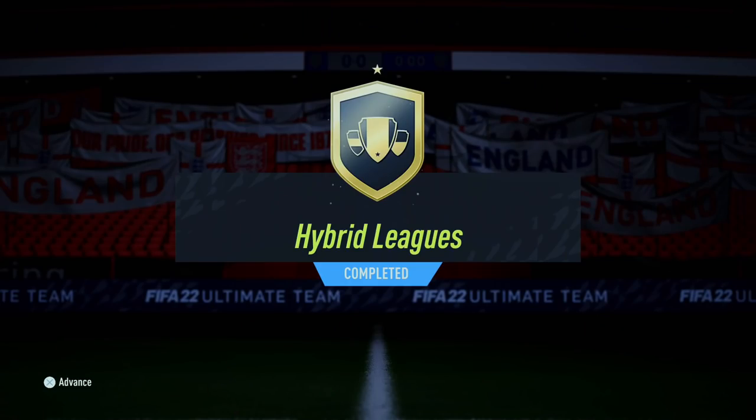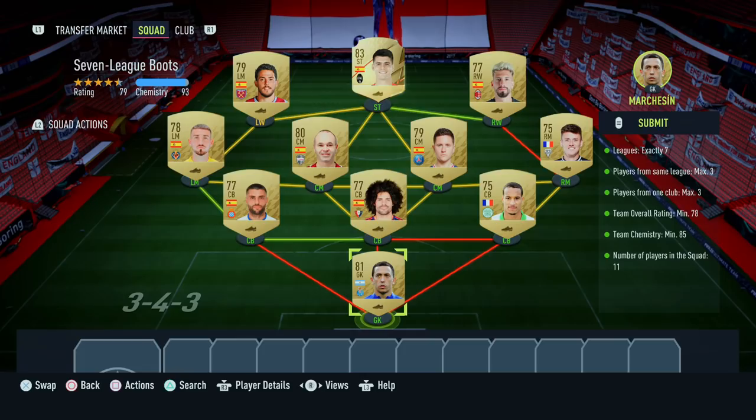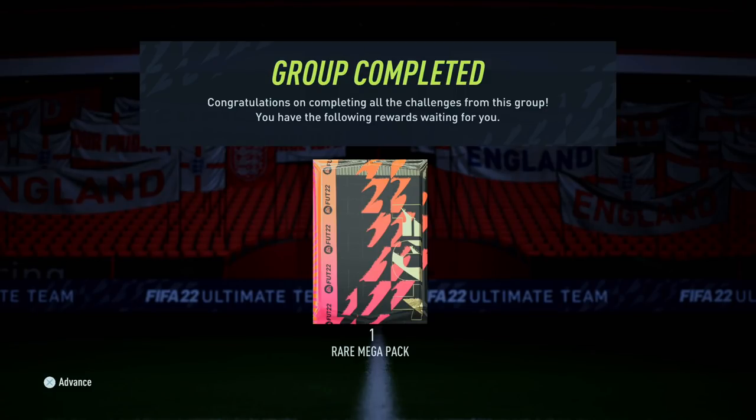First up is the hybrid leagues SBC group. For the first SBC - 'Gimme Five' - this is the squad we put in. Moving on to 'Seven League Boots', this is that squad. Third one, 'The Whole Nine Yards' - a lot of Spaniards in these SBCs. And number four, 'The First 11', that's the squad we put in. For completing that whole group you also get a rare mega pack, which is a solid reward at this stage of the game.